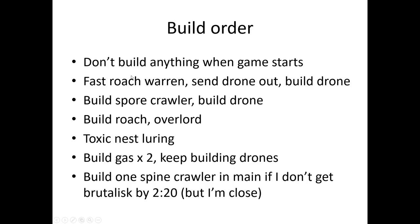For the build order: you don't build anything when the game starts. As soon as you get 150 minerals, get a Roach Warren, send another drone out, and replace the drone you used to build it. Then when you go out, build a Sporecrawler because it has more HP, and build a drone to replace that one — you should be at 12 out of 14 supply. Then build a Roach, hit your supply cap, build an Overlord. Then do some Toxic Nest luring. When you have time, go back to base, build two geysers, keep building drones, and saturate them when done.